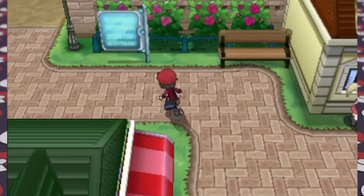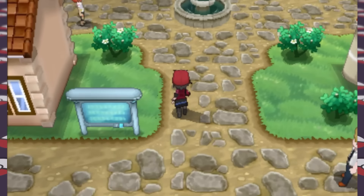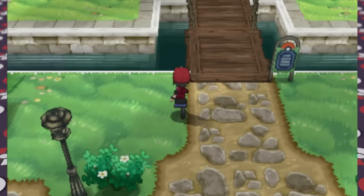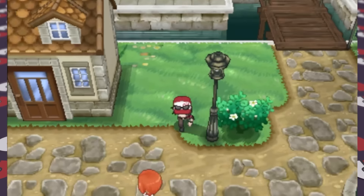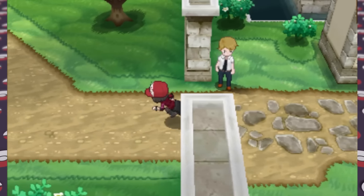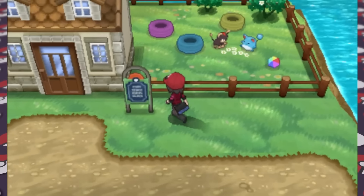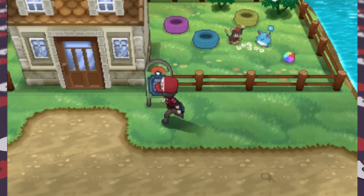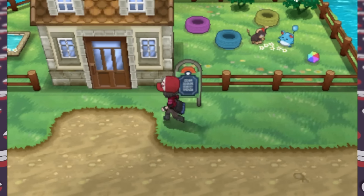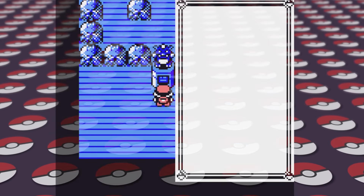Now let's go back to talking about signs, but not in Dewford City — this time we're headed to Kalos. In Pokemon X and Y, if you walk past any type of sign, your character's head will look towards the sign, allowing you to interact with it without actually facing it. This is a small quality of life improvement that works on all signs in the game, except for this one specific sign right outside of the Pokemon Daycare Center. You can only read this sign if you're directly facing it, and your character's head doesn't even turn towards it, which is really strange.